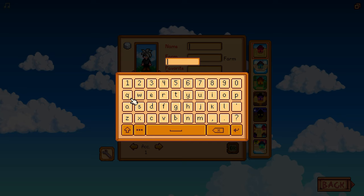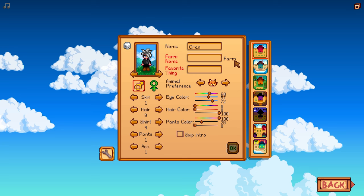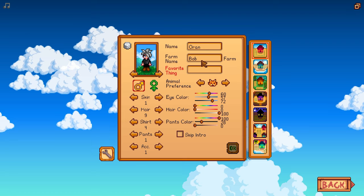And then you can change your pants as well. Now a couple of options. You have your name — just enter your name. Then we have your farm name. Now if you notice here, it says 'farm' at the end. This is going to be appended to your farm name. So if you type 'Bob,' it would be 'Bob Farm Farm.' So just keep that in mind — if you don't want it to say 'farm farm,' just put the name without 'farm' in here.